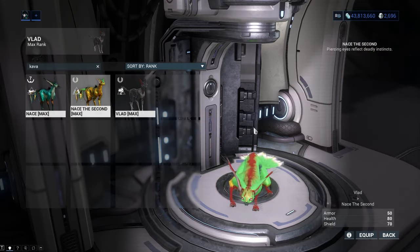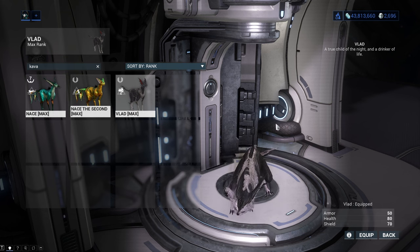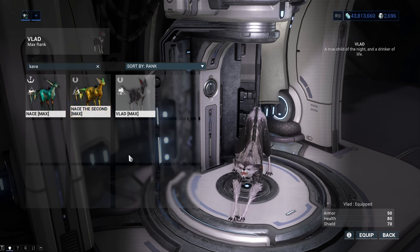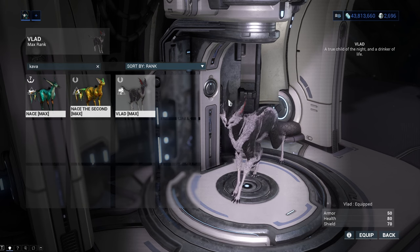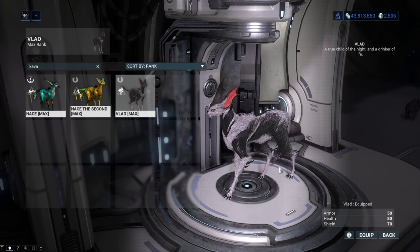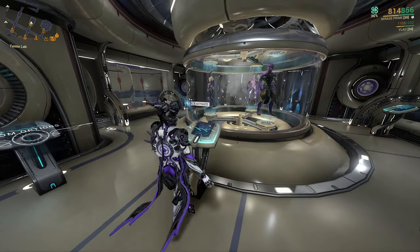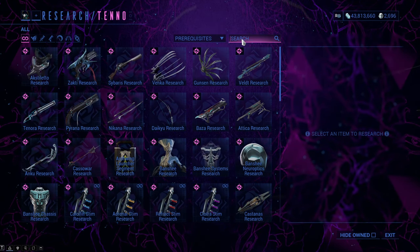Altogether there are three breeds of Kavat: Smeeta, Adarza and Vasca. Getting the first two - Smeeta and Adarza - is quite easy, but Vasca is quite hard. We will cover how to get every single one of the Kavat breeds in a few minutes, but let's first go over everything we need to make a space kitty.